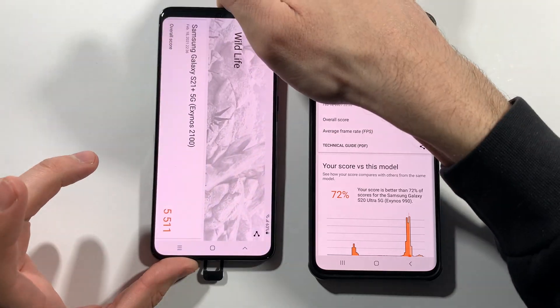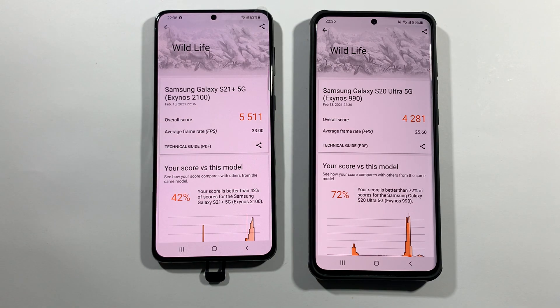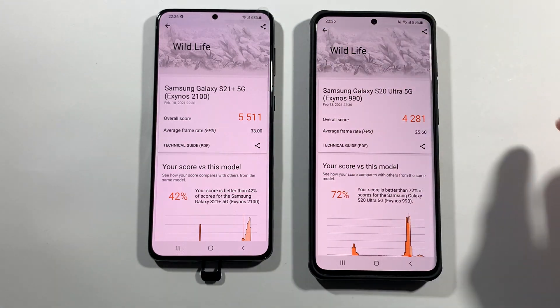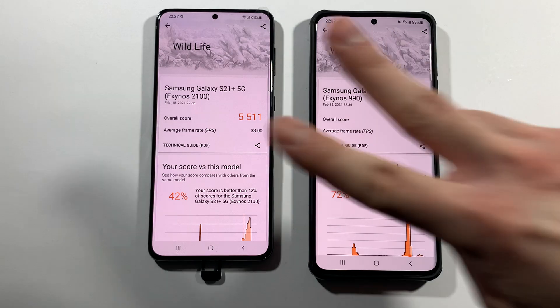You can see the results of these two devices. The S21 Plus 5G Exynos gets 33 FPS average, and the S20 Ultra 5G Exynos gets 25.6 FPS. So guys, that's pretty much it. If you're new to the channel, subscribing would be amazing — you're the only one who can help me reach that 13K goal. We will see you in the next one. Peace.